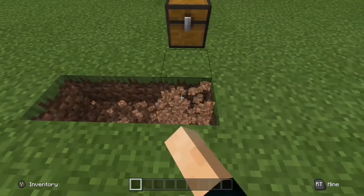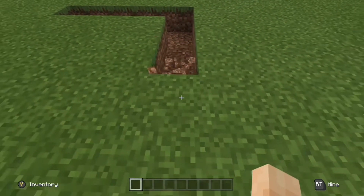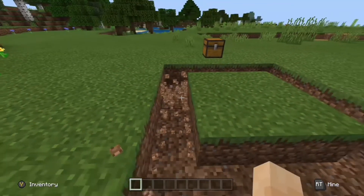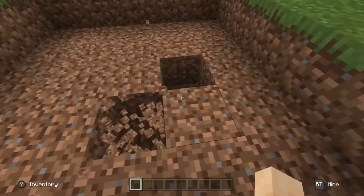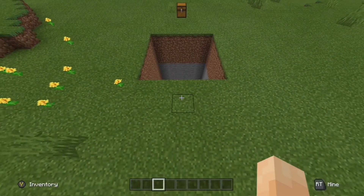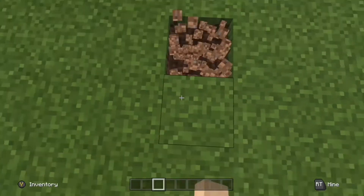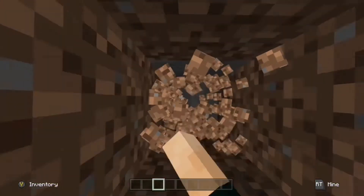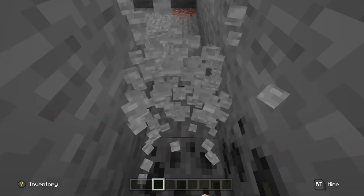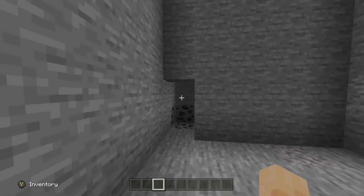The first thing you need to do is dig your hole. It's going to be 5 blocks by 5 blocks and 12 blocks deep. This is where the mobs will be collected and killed. Once you're finished digging your hole, move to any corner, 1 block away, and dig down 12 blocks. Then break the 2 blocks in front of you to connect the 2 holes. This is where you will go down and collect everything from the farm.